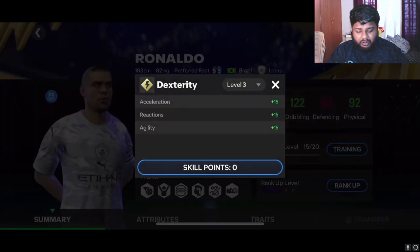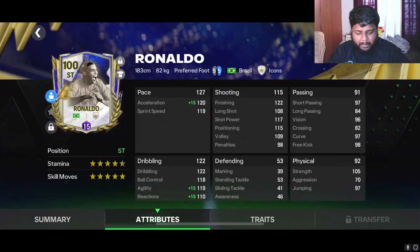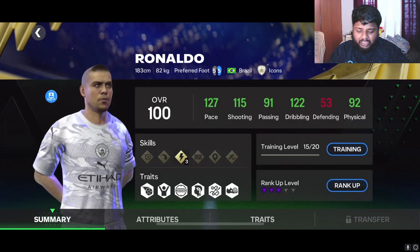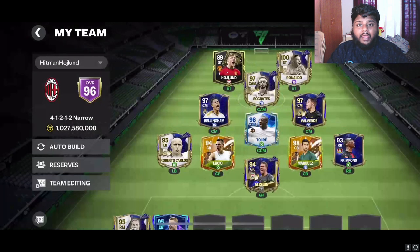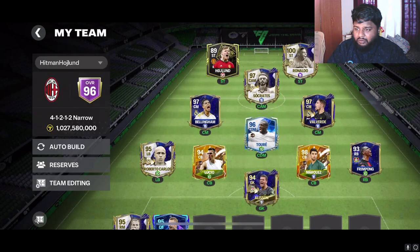I'll just show you guys the stats after applying the skill points. I did level 3 dexterity because I want to increase his pace and acceleration. As you guys can see his stats on the screen right now, he has really good pace and dribbling, and his shooting is always insane - 117 short power, 108 long shot, and 122 finishing. I just wanted to increase his pace and make him look like a cheetah when he's running on the field. That is our first ever 100-rated player.